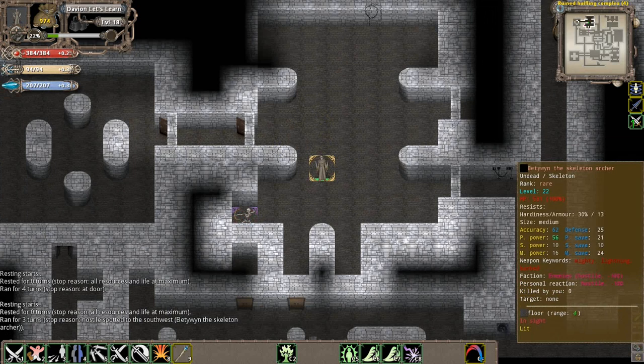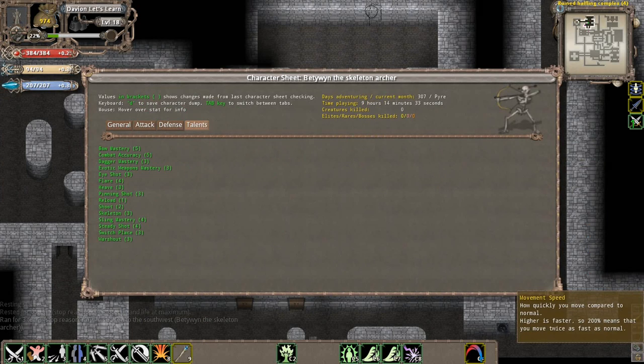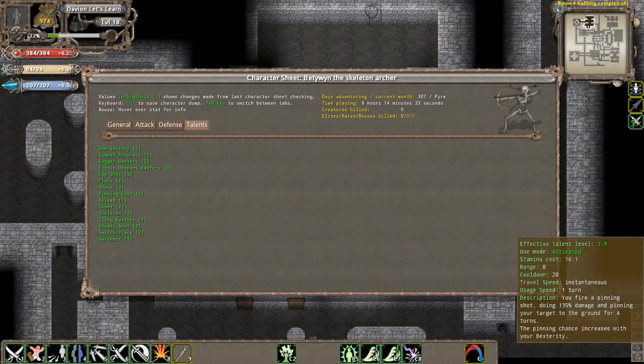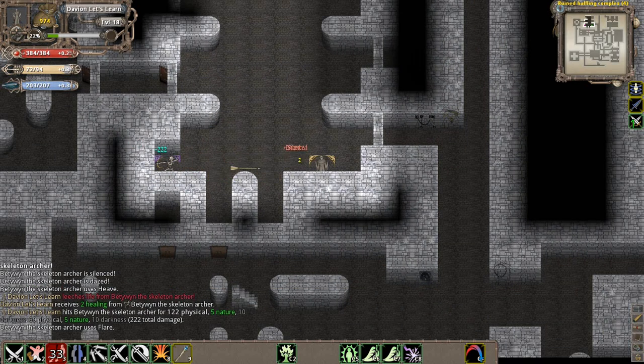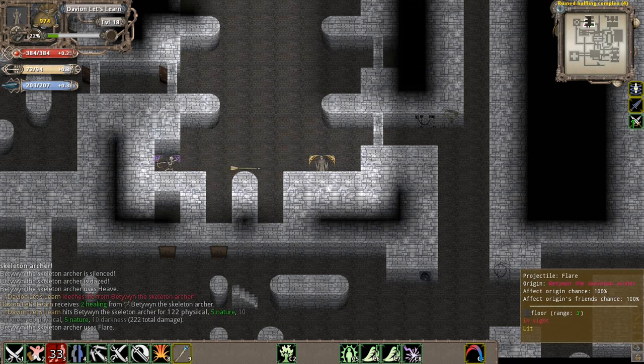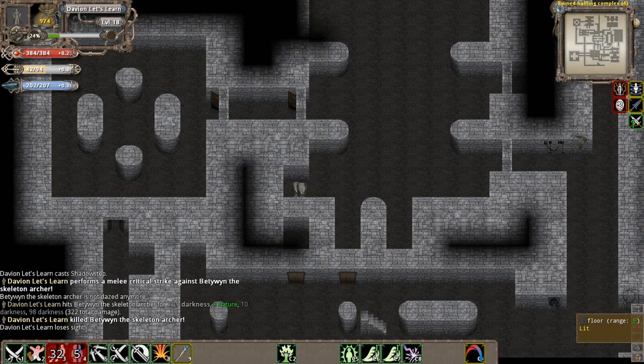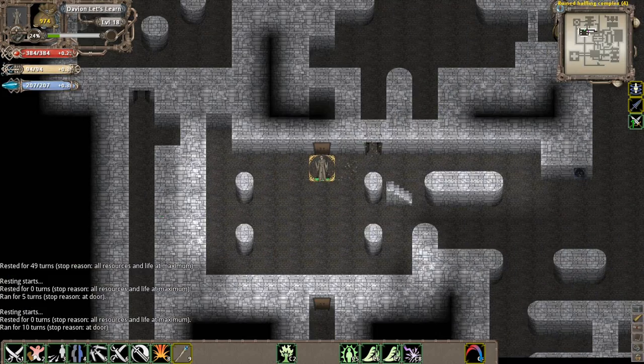We've got a rare Skeleton Archer - he doesn't have anything sort of letting me know what he is, but I think this guy is a berserker, a berserk skeleton, or maybe an archer - I can't really tell. It doesn't really matter - we're going to rush him. He actually heaved us away there. He's launching Flare at us, so we're going to use Shadow Strike to get on top of him to kill him. He wasn't really much of a threat.